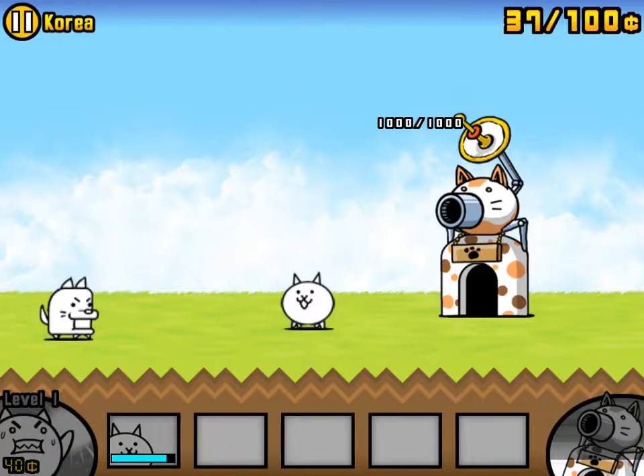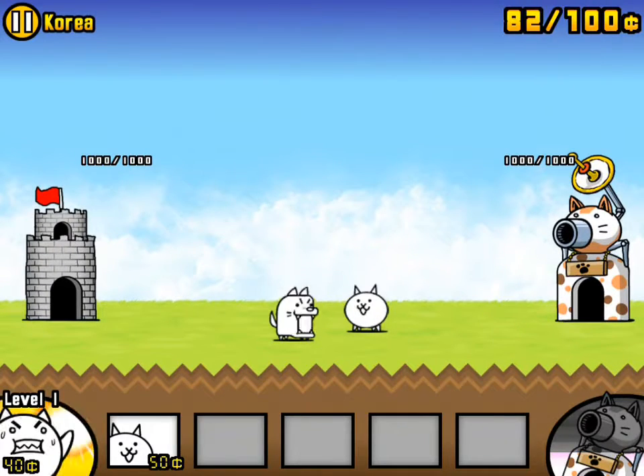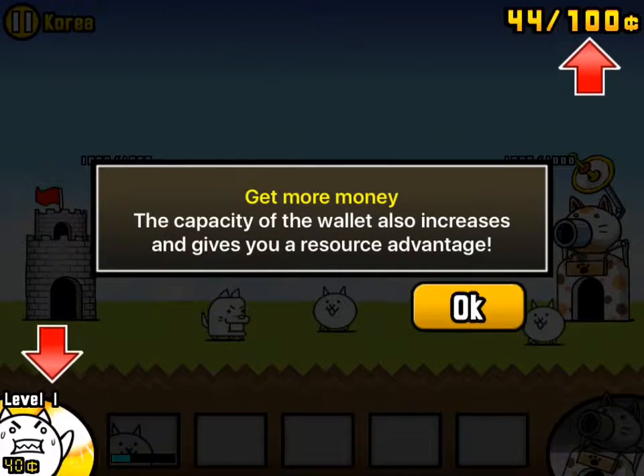Where'd that dog come from? Oh, it's rules. More cats! Get more money — tap the icon indicated by the arrow to increase money production speed.